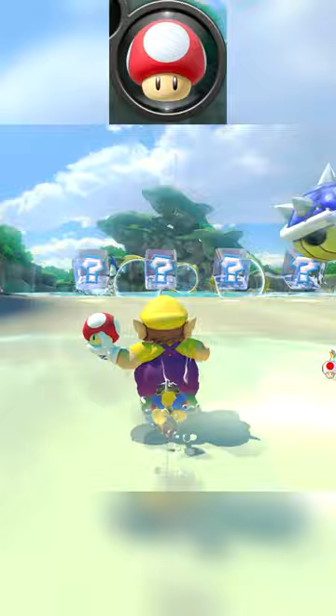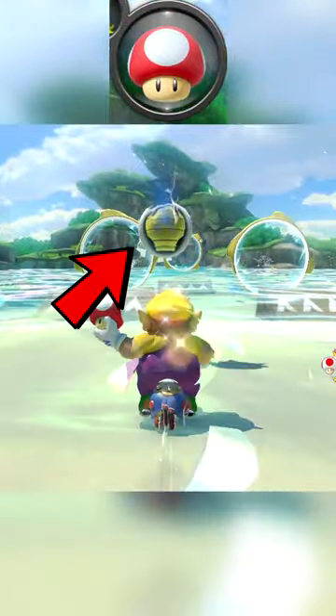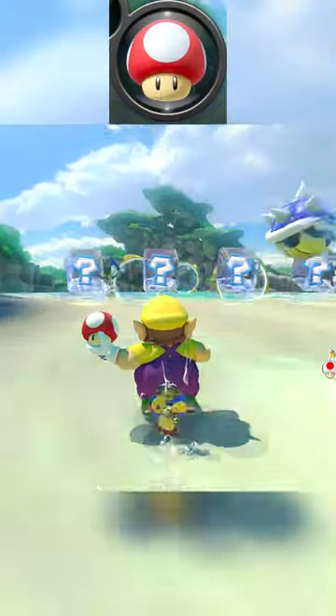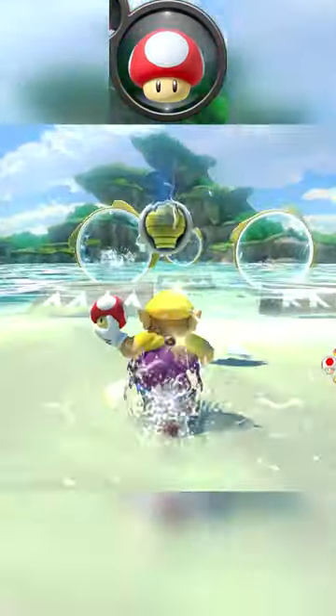Let me explain. After the blue shell spins around you, it will show its belly. Then it will aim directly down at you, hiding its belly. The moment the blue shell is aiming down at you and you can't see its belly, use your mushroom and you'll dodge the blue shell like it's nothing.